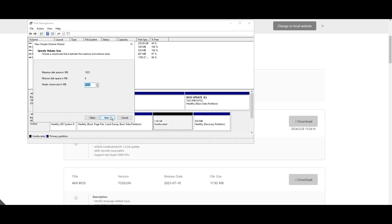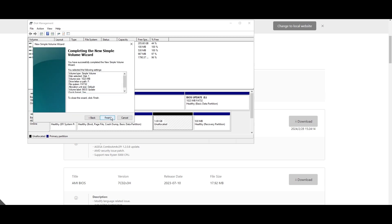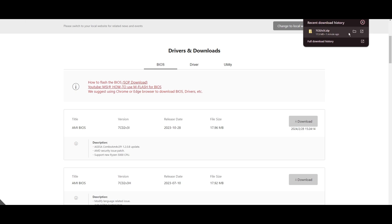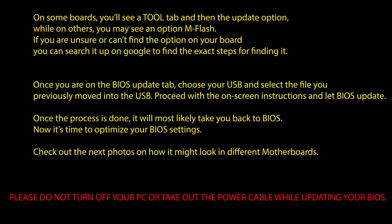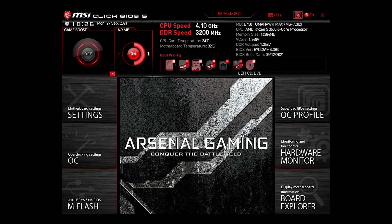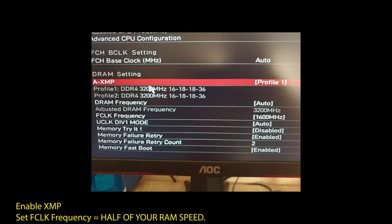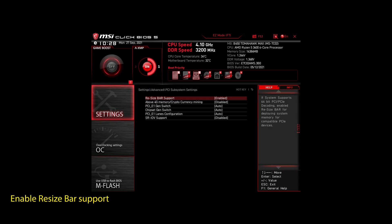Once you are done updating your BIOS to the latest version, it's time to optimize it to boost your FPS in Dual Universe and generally make your PC perform at its best. If you are on an AMD system, make sure to adjust the following settings: enable XMP to make your RAM run at maximum speed, enable Precision Boost Overdrive to make sure your CPU works at maximum speed, and also enable Resize Bar Support. These are the most impactful settings you can quickly change on any AMD system to significantly improve your performance in Dual Universe.